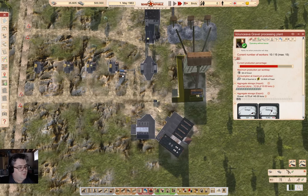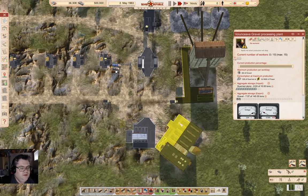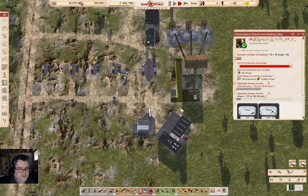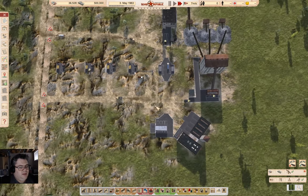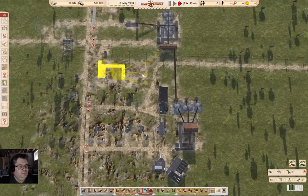I can possibly add more dumpers. I think I'm keeping up with the quarried stone with the amount of workers coming in. I'm going to expand the firefighter capacity a bit here, because if we do have a fire, more firefighters means it gets fought faster. I've also got a second gravel processing plant here — I had forgotten I did that.